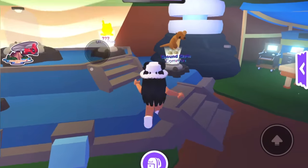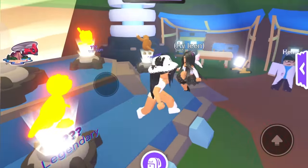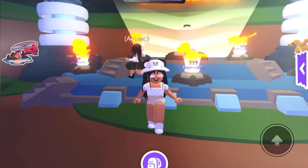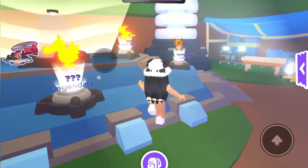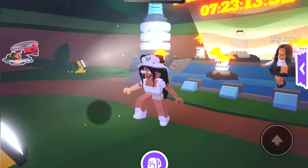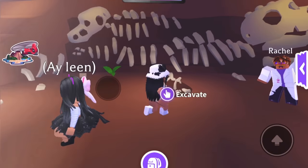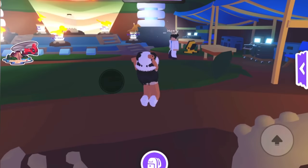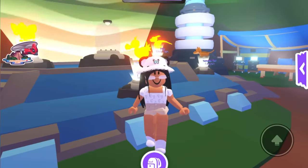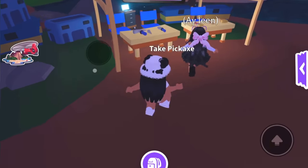So we discovered a ground sloth and a tiger - super cool! I guess every day you have to find bones, then talk to Henry, and you'll discover new pets that you're going to be able to get. Let's use another tool - let's get the one inside the new egg area.